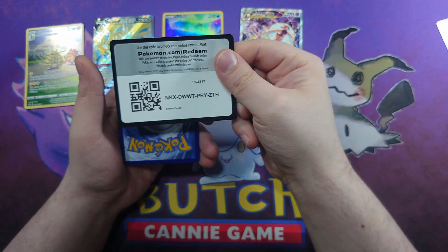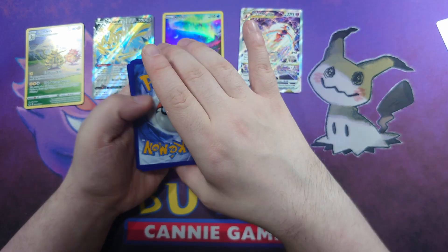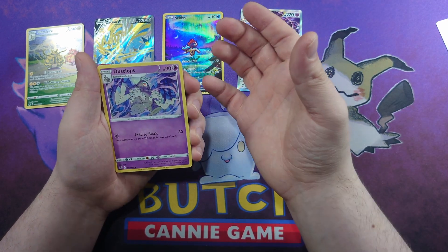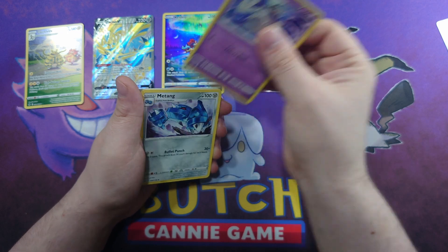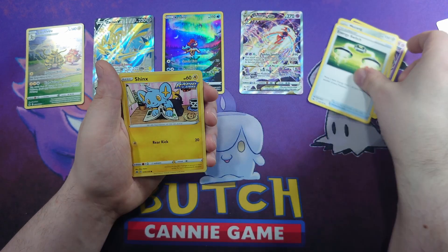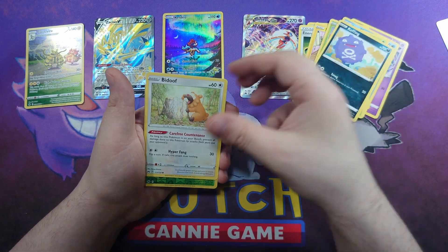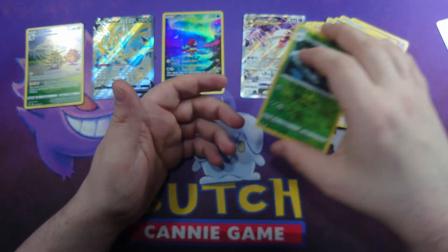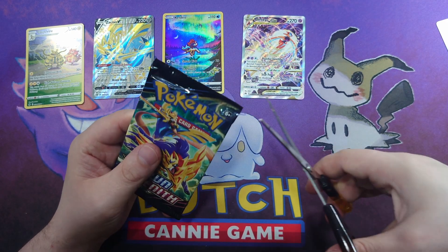Anything that gets checked off the list is a bonus. After this other box that'll be dark - the last time I'll open Crown Zenith so anything I'm missing I'll just have to buy. Pack eight: Dusclops, Metang, Energy Switch, Shinx, Mr. Mime, Sunkern, Koffing, Budew, Jangmo-o reverse, and a Wailord non-holo. Being showered in non-holos tonight. Three packs left to go.